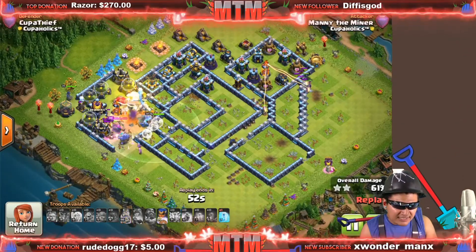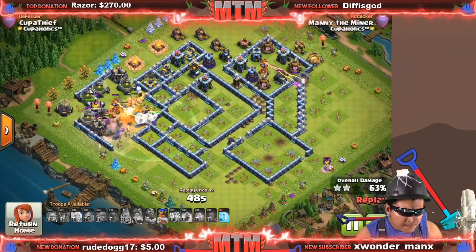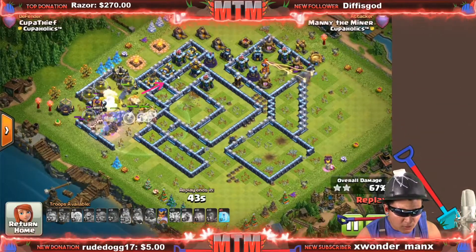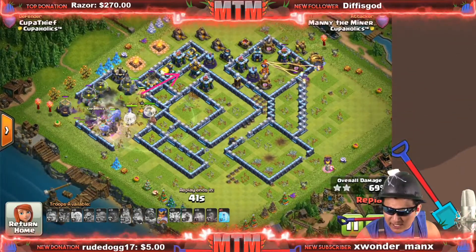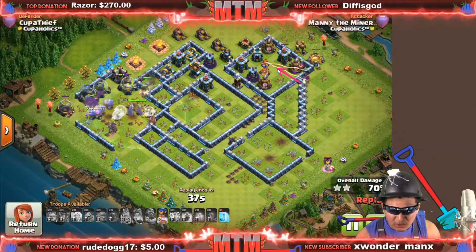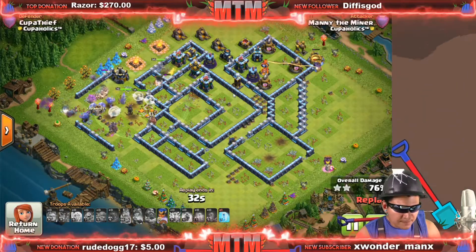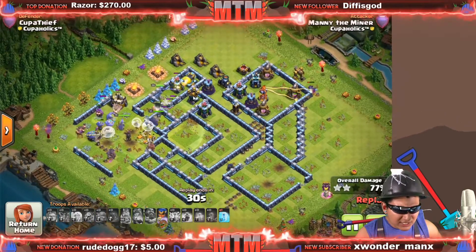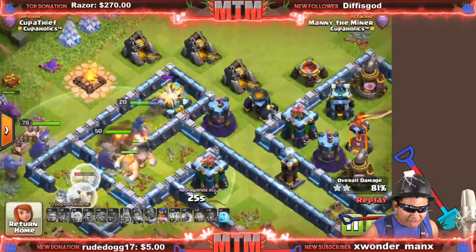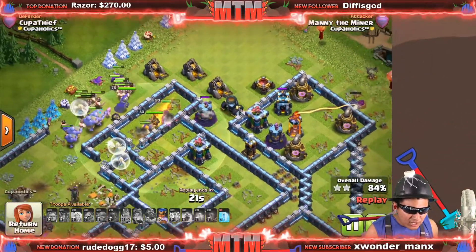My troops were lagging a little bit but just fine. Here comes the royal champion in the back — get some value, take out the tesla. Our super giants are walking through. The yetis didn't do much; maybe hogs in the CC would have been better to take out the single. But look — we still have probably five super giants, not even half of them died.